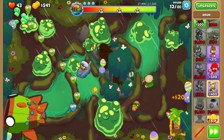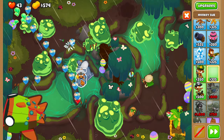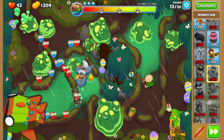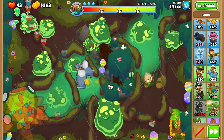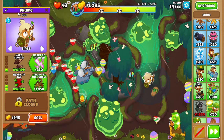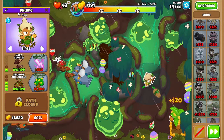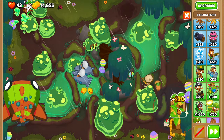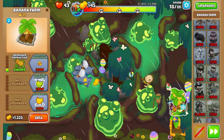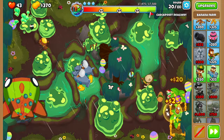For extra defense in round 12 we need to place down one more monkey sub on the left side of the map. Upgrade your druid now to druid of the jungle. At this point our main goal is to place down farms because we want more money, so place down farms and upgrade them to increased and greater production.